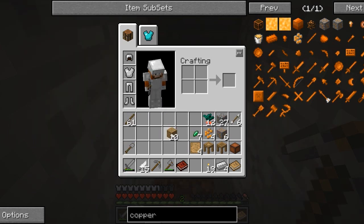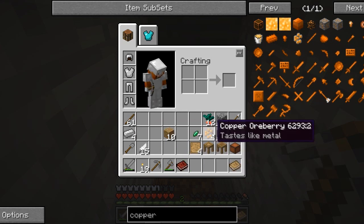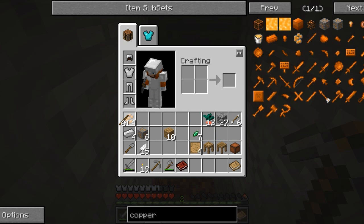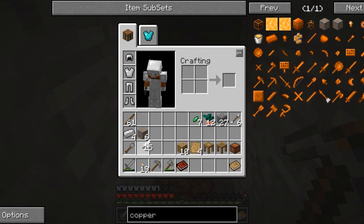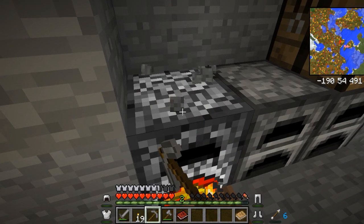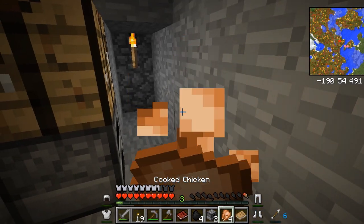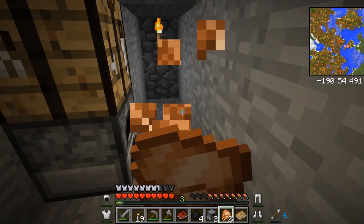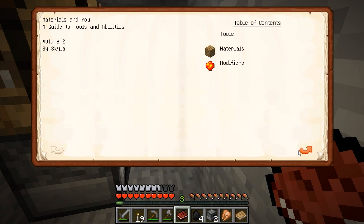We just need to get back to the surface now. Let's eat something. There's another book: 'Guide to Tools and Abilities.' The pickaxe is a basic mining tool, but we actually have to make the pickaxe head separately — interesting. There's also a mattock mentioned. We should make ourselves a full set of iron tools.